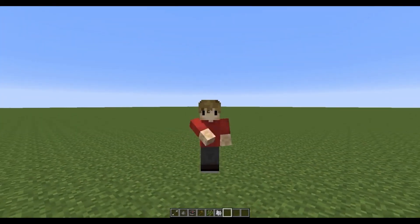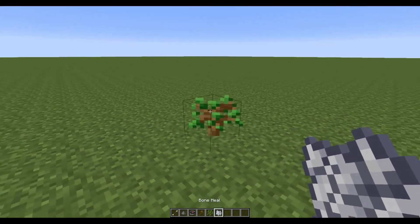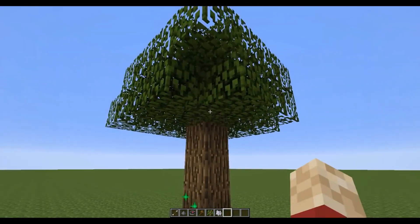My name is Grian and today I'm going to show you how to make a quick tree. First, you put the sapling on the ground, hit it with some bonemeal and bam, here you go — a quick tree.